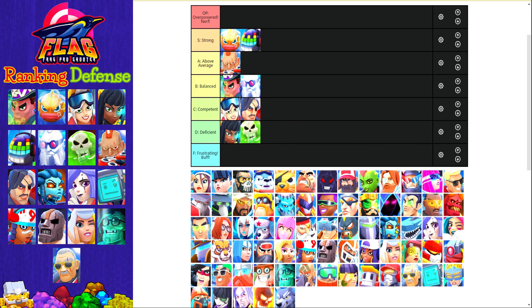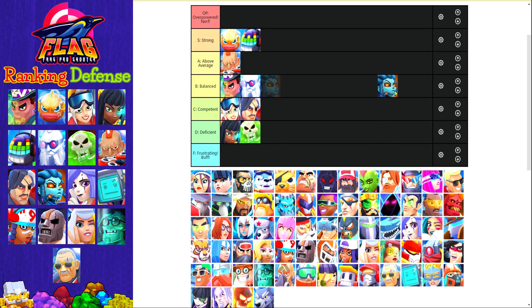The next card is the newly buffed Meduza. Meduza got a couple of very solid buffs and she's certainly viable at higher ladder — you can see even top players and top pros playing her at top 100. Her super is actually quite good and her AI is decent, so I'm gonna rank her as an S tier card.